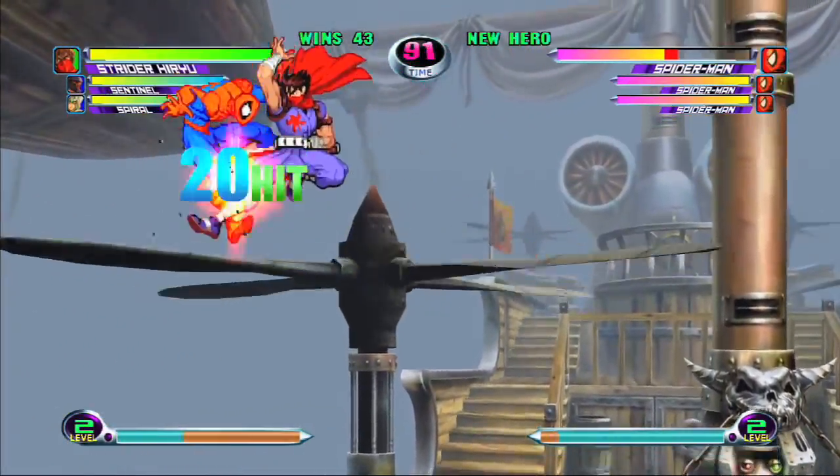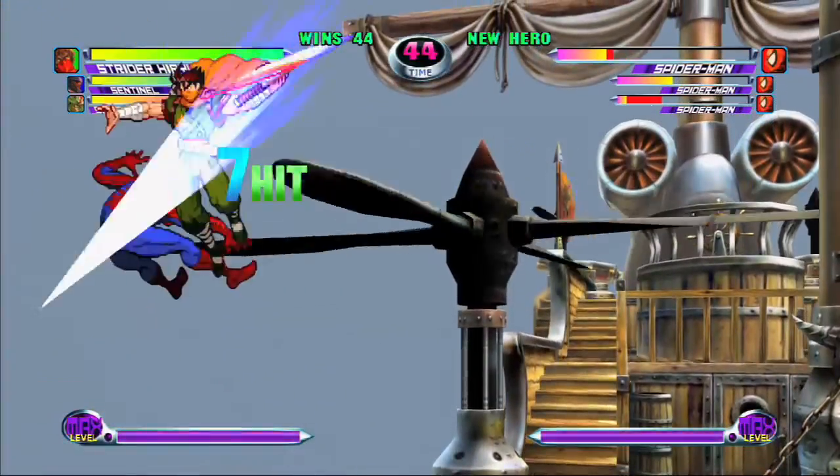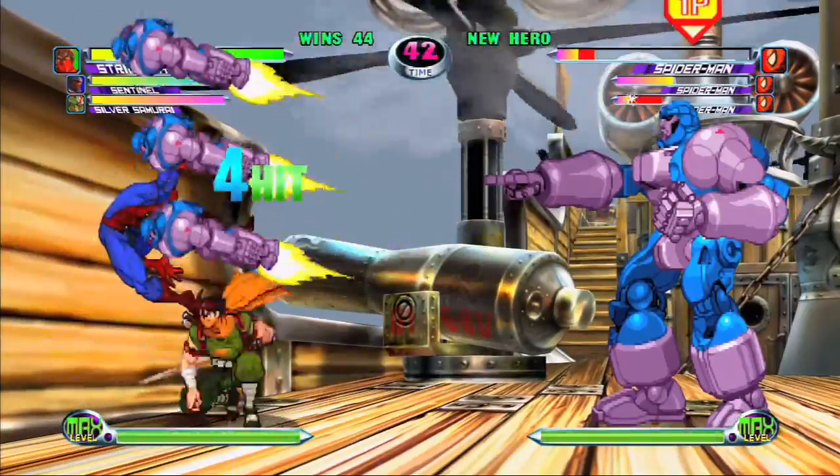What's more, even just blocking Strider's assault dishes out a ton of block damage and you can kill some characters without ever landing a clean hit on them.